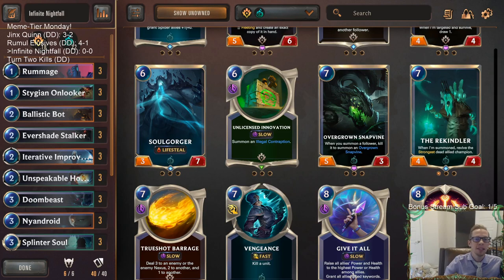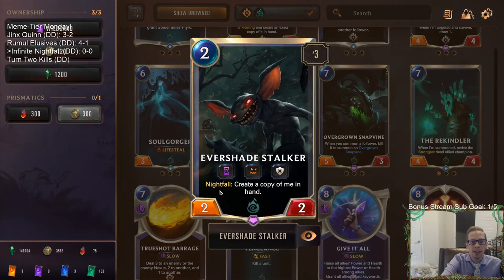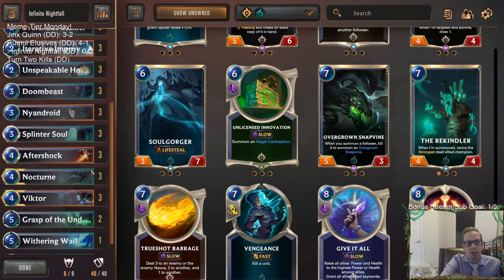Welcome everybody in Twitch chat and on YouTube for a crazy combo deck, because it's Meme Tier Monday. We have 'Infinite Nightfall' — the point of this deck is to be able to play infinite Evershade Stalkers. Whenever you cast an Evershade Stalker, you'll be able to create another copy of it in hand.